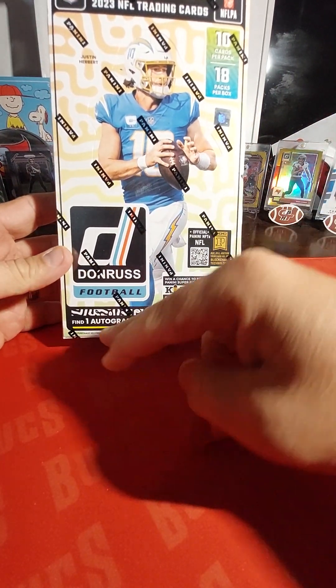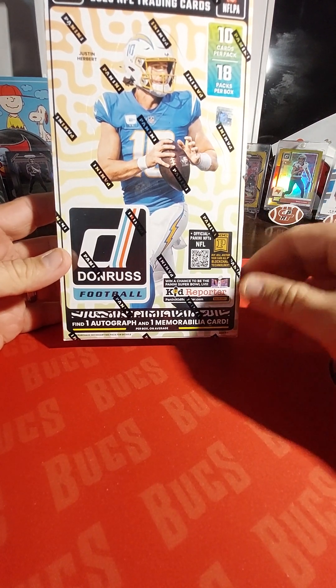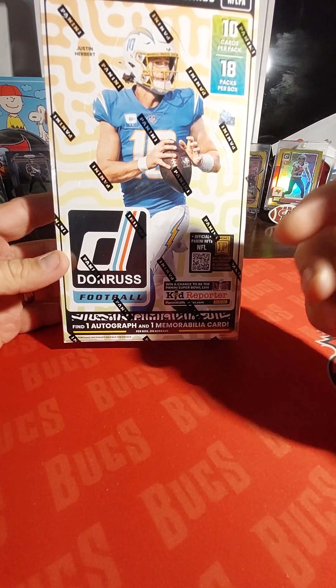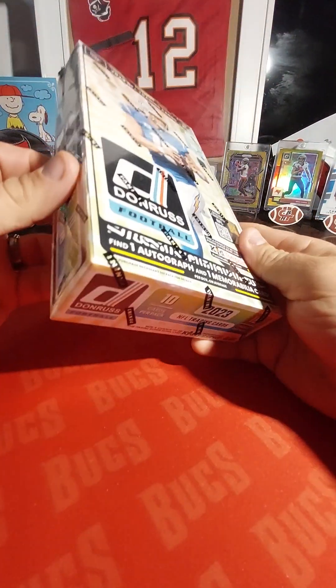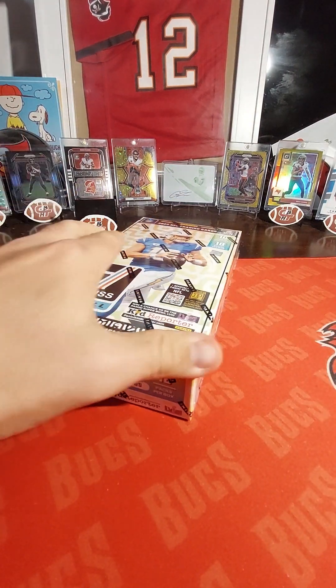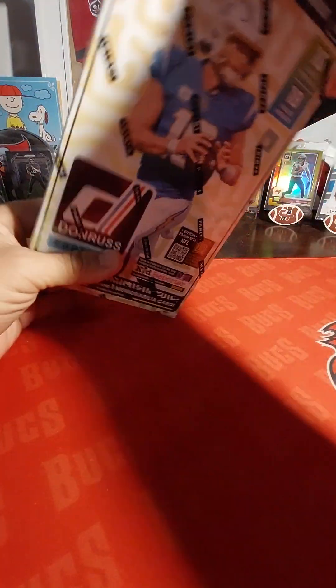Cool thing about hobby as opposed to your mega boxes and blaster boxes — where you can get the regular Downtowns — is they have International Downtowns and Super Bowl Downtowns that you can get out of these hobby boxes. Lots of possibilities: 10 cards per pack, 18 packs per box. You're going to get one guaranteed autograph and mem card, which is kind of low for a hobby box. It's really not about the autographs — it's more about the numbered stuff.